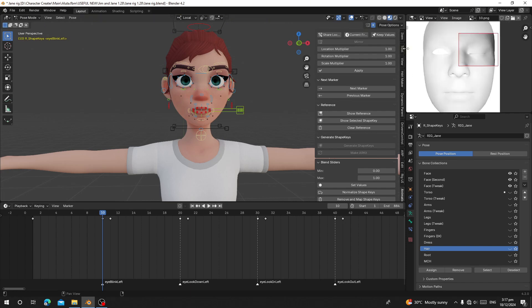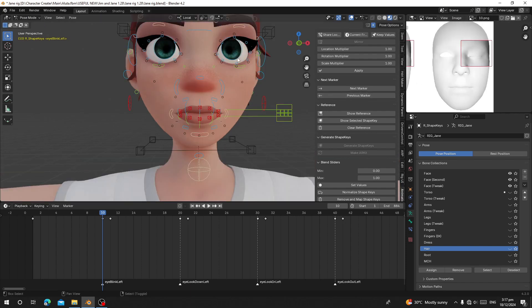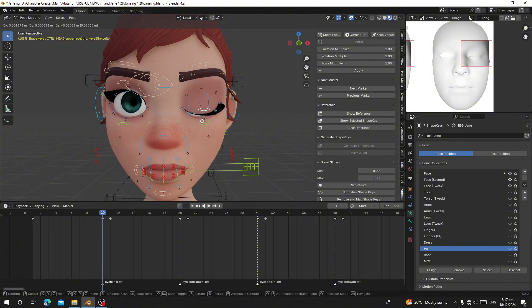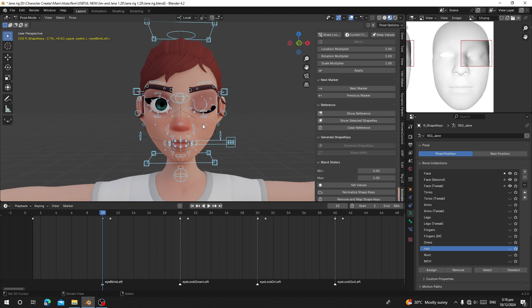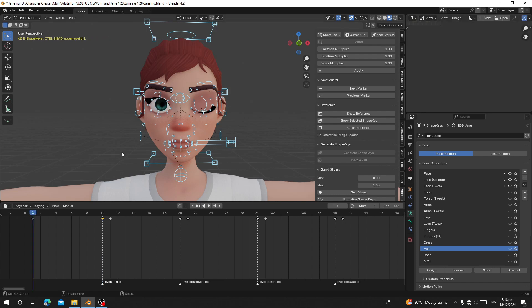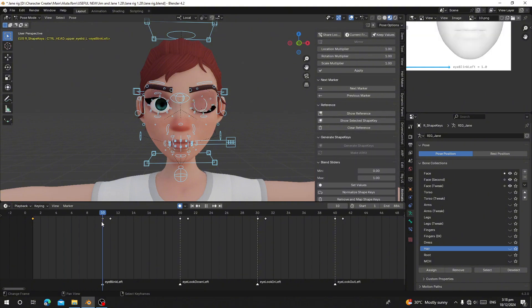So you can see the eye blink left reference. Go to Pose Mode and make your character blink like the reference. Make her blink like this. Then press A, select all, and press I to insert a key. This is going to be eye blink left. You need to insert a key on frame one and here as well. You can turn on Auto Key so it sets keys automatically. You can see she's blinking on frame 10.